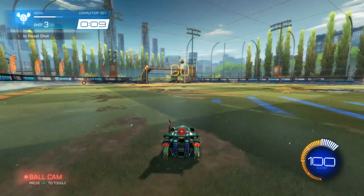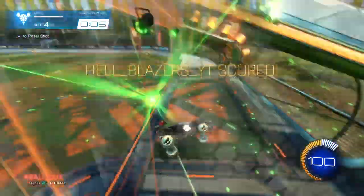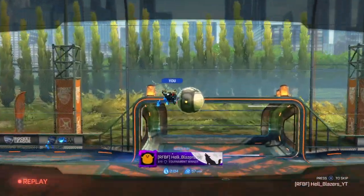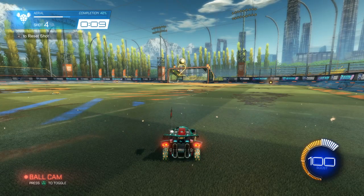Go up in the air, higher than the ball, and hit it downwards. If you're above the ball, you're going to come down and hit it towards the ground — and at that point it'll give you a goal. It can be very useful in a close-to-goal situation.